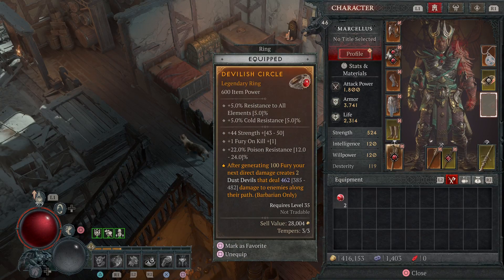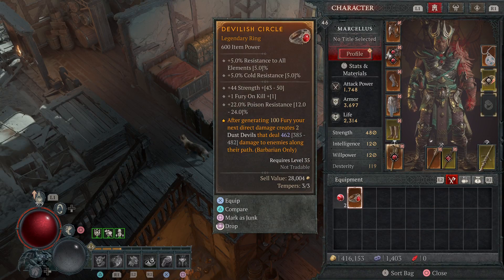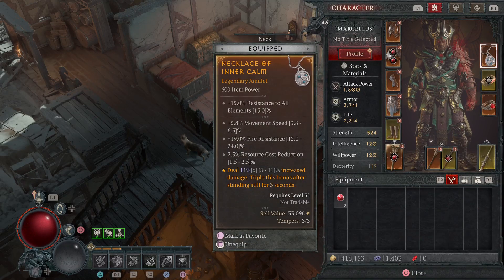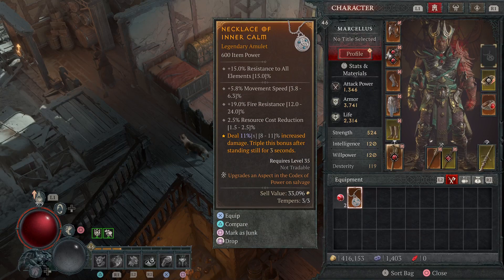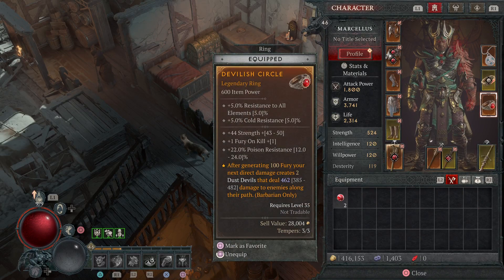This one doesn't say anything, so I imagine that means it will not upgrade or unlock anything. The key is to look for 'upgrades and aspects.' So this one I can just sell — that's how you get gold.